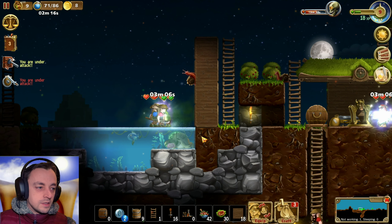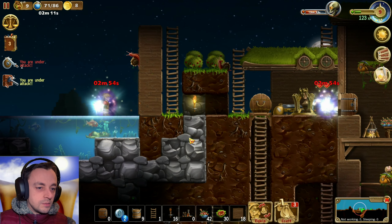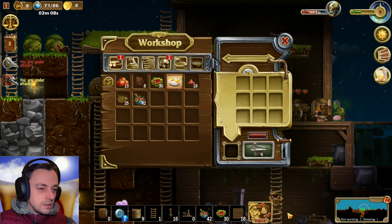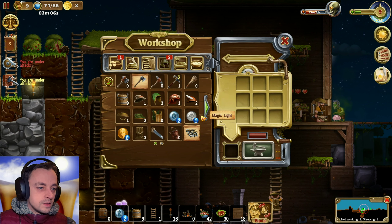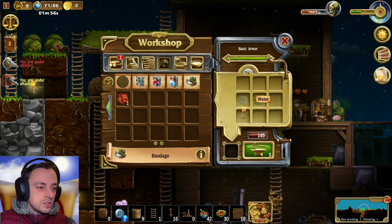Everybody needs more armour, this is a problem. I wonder how I'm going to make the armour. Grimoire of Practical Magic. Bandages would be very handy indeed. Can we make bandages? We can make bandages - we have resin, we have water, and we have leaves. Make loads of bandages, because I am desperately going to need bandages. Loads of bandages.